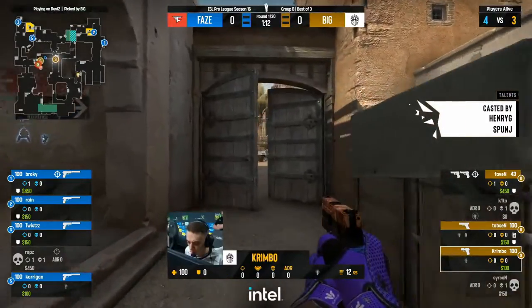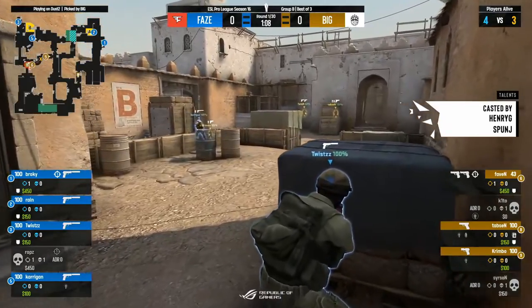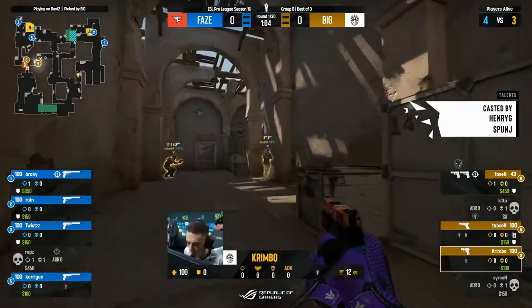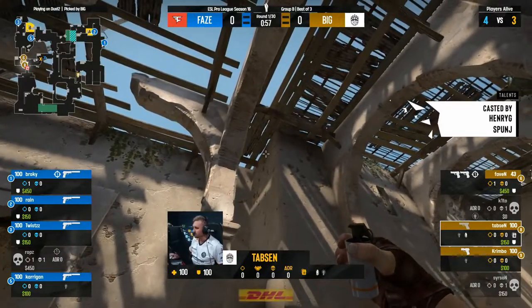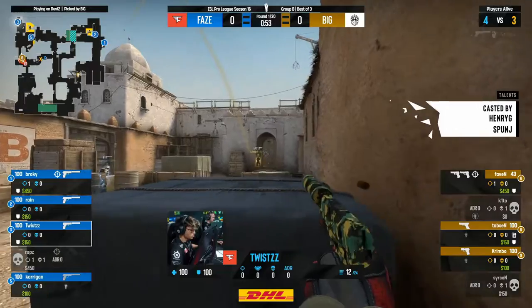Bunker down towards the B bombsite. Twist towards the back, the USP in hand. This CT side of Dust 2 has been a bit elusive for FaZe throughout the event. Let's see if they can course correct in the most important game. Are we going to be smoking the double doors in front of the tunnels here? I think the doors and a couple of flashes would be the most likely avenue of assault. There's the smoke, flashes to follow.